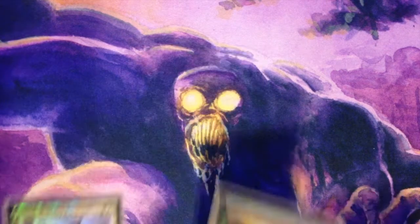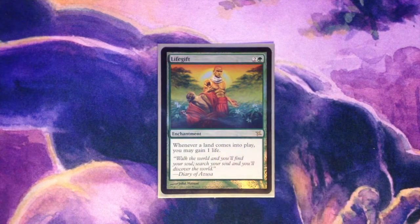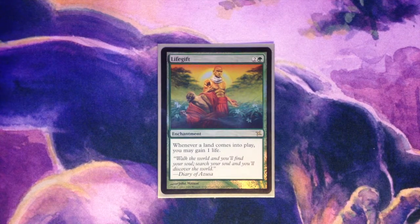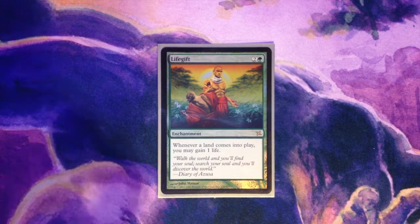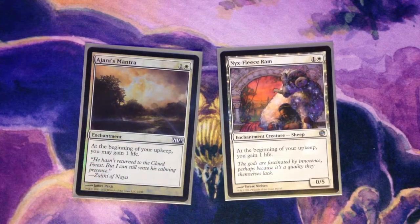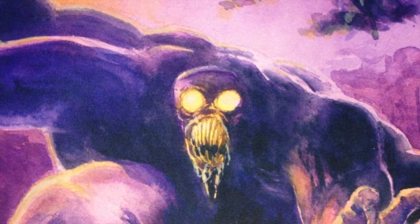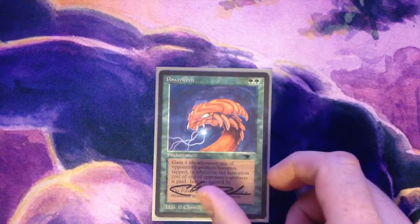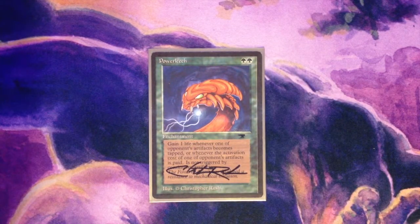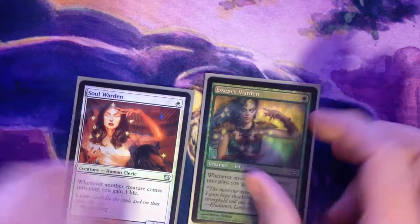Moving into my life gain package. The first card I have here is Life Gift — gain a life whenever a land comes into play. As you can imagine, in a 4-player Commander game, this could perform pretty great if you get it out early. The next two cards are Nyxfleece Ram and Ajani's Mantra — basically just gain a life during your upkeep. Both are enchantments that trigger card draw through the Enchantresses. Power Leech — going deep here on this one. Gain a life whenever an opponent taps or activates an artifact. Tons of artifact ramp in my meta, so this fits really well here.